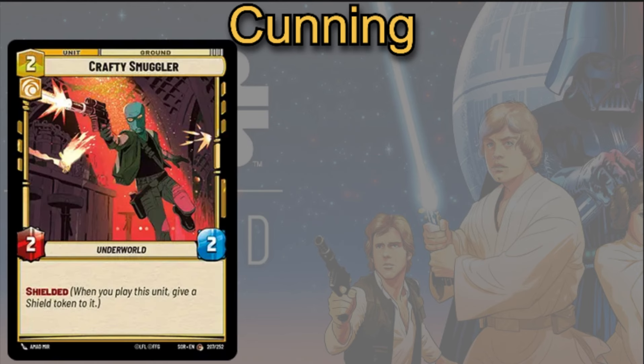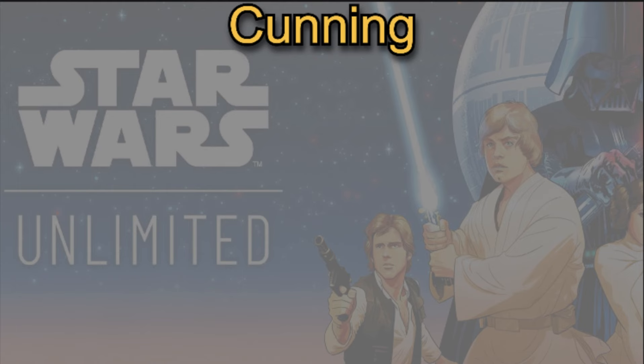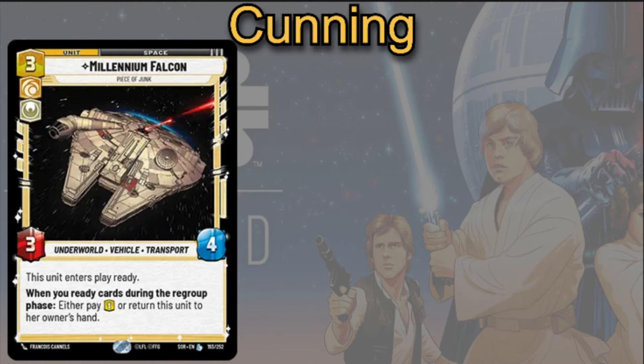There are some good unit options in the Cunning aspect too. The Crafty Smuggler is 2-cost 2/2 with Shielded. The Suit Racer is a vanilla unit but solid at 3-cost 4/3. The Millennium Falcon is a 3-cost 3/4 — the unit comes in ready, and when you ready cards during the regroup phase you either pay one resource or return the unit to its owner's hand. That negative ability aside, the potential to keep returning the Falcon to your hand and replaying it through Chewbacca's ability — getting Sentinel on it and being able to swing in the turn you play it — can actually end up being a positive thing in some cases.